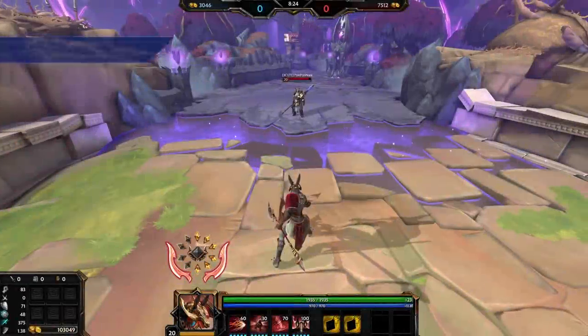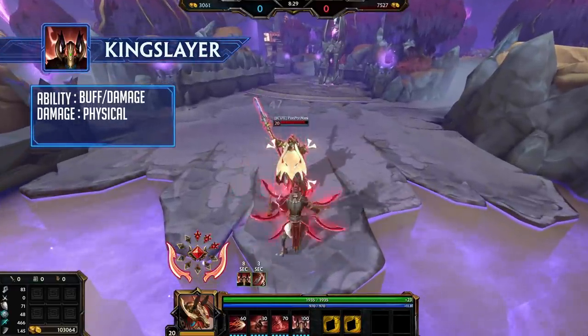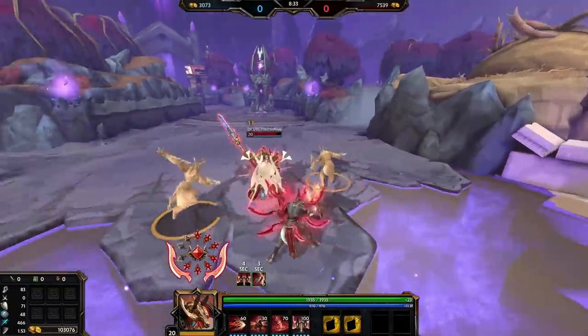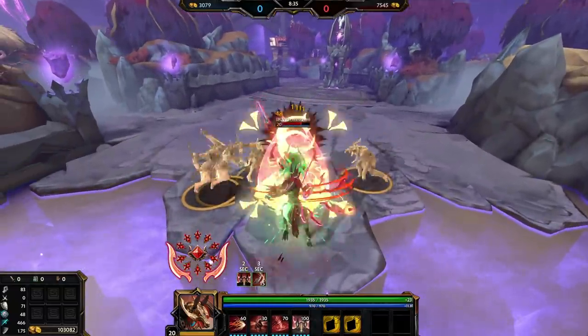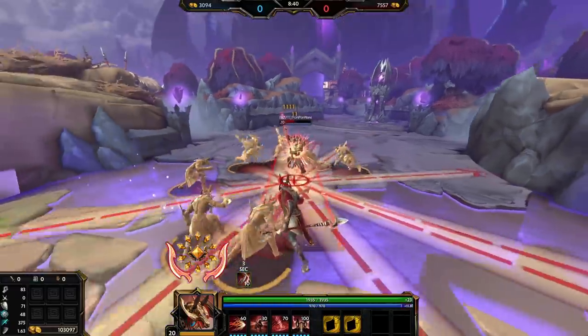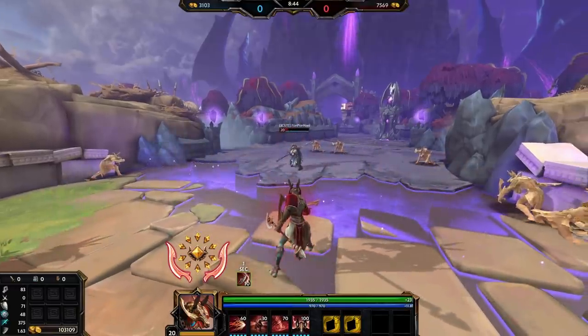Set's fourth ability is Kingslayer. Set becomes enraged, gaining increased movement speed and uncapping the stack count on his passive. As Set damages an enemy, they become marked. Upon reaching four marks, these marks explode, healing Set, damaging enemies, and generating a charge of Spawn of Set.